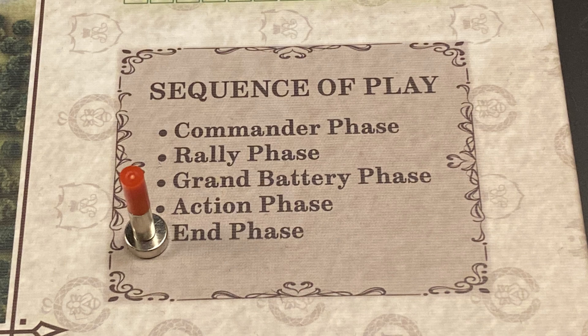Finally, in the end phase, players check to see if an automatic victory has occurred, and if not, the game proceeds to the next turn and the impulse marker is placed on the zero box.